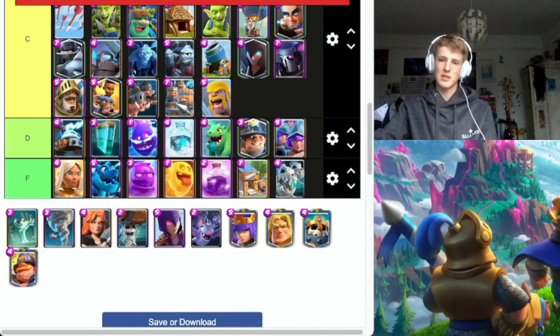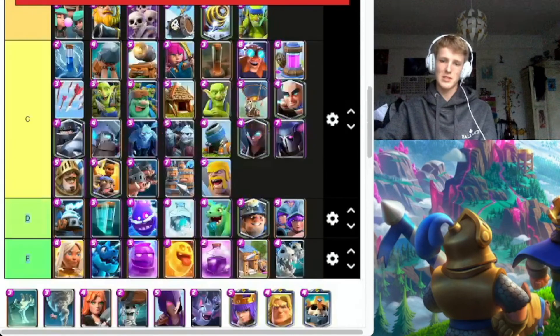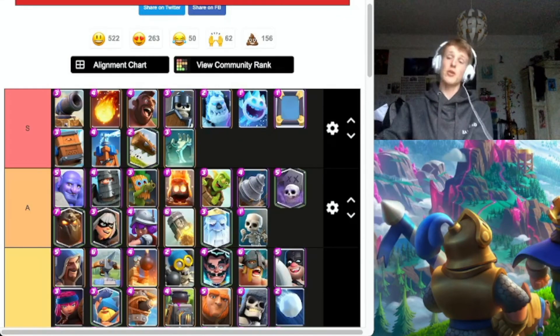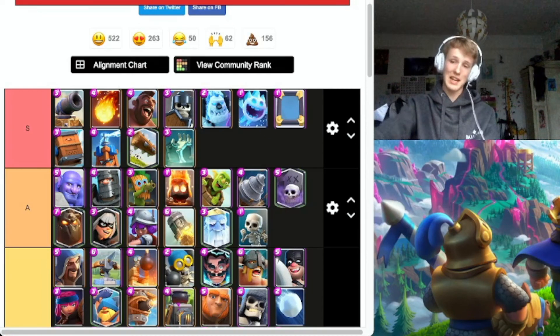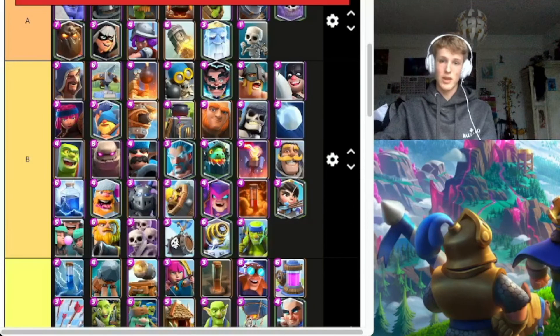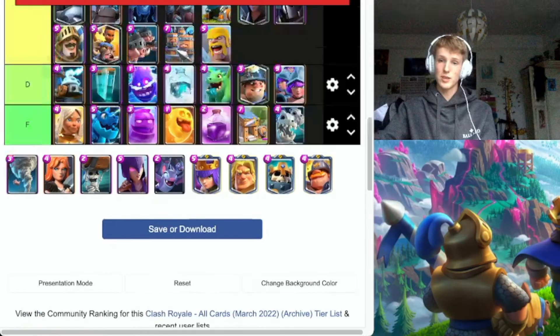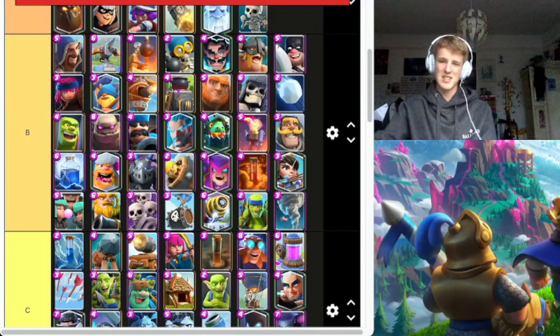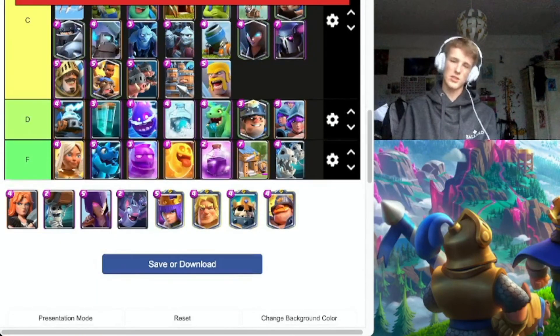Tombstone — very underrated. Probably going to go solid S tier. It can counter a Valkyrie — how can something that spawns skeletons counter a Valkyrie? Well, it does. It's incredible. Tornado — it can be a high-skill card, loads of King Tower activations, but I'll put it B. Whenever I use it on Skeleton Army I kind of feel like I'm wasting it.